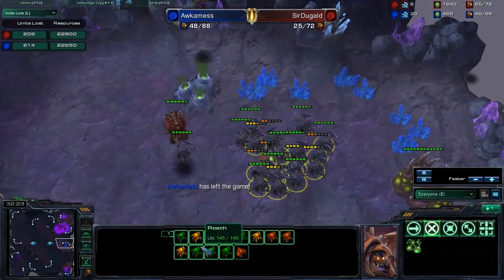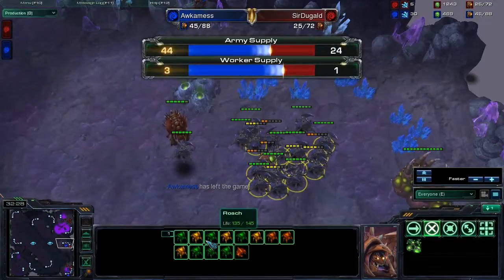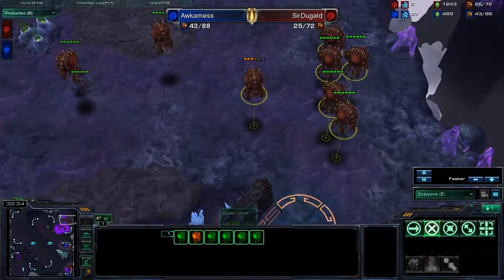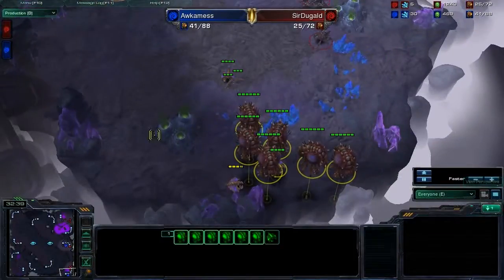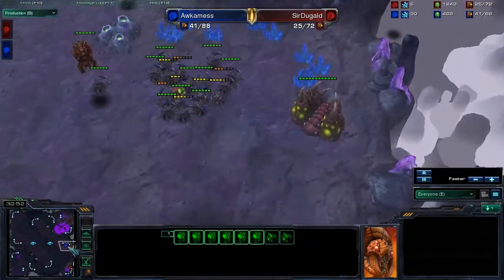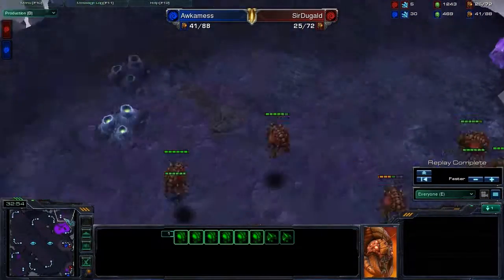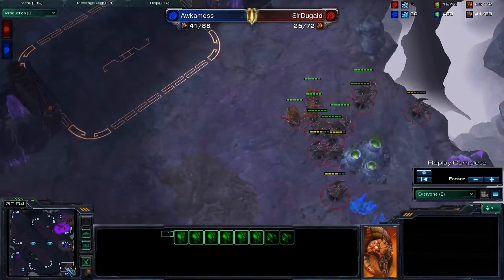An epic battle to finish it off. Look how even the units loss tab was. Occamness had the bigger army — if only he had controlled it better, he might have been able to win. But he just let himself die. That was about as epic of a Bronze League match as I ever could have expected. I hope you guys enjoyed this cast today. Feel free to send me replays anytime, and I will see you guys next time. Bye.